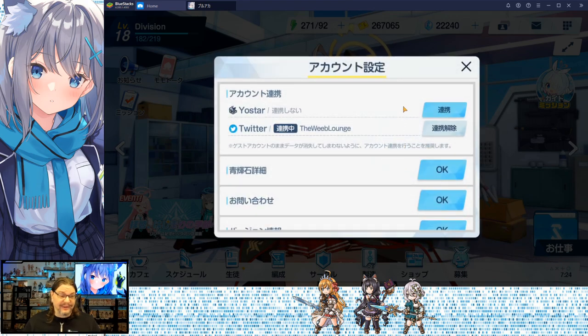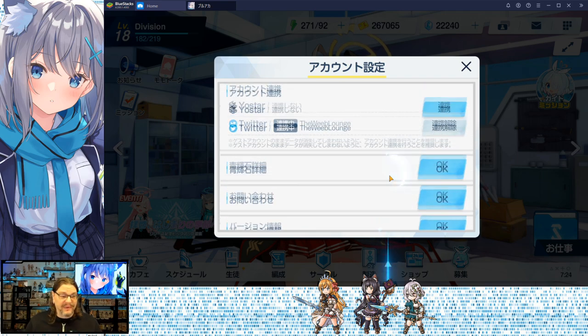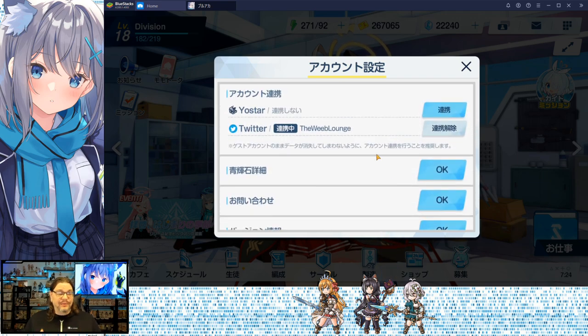The one on the right is account — this is kind of how you bind your account. You can make a YoStar account; I got mine linked to Twitter. For re-rolling, the Twitter method is the easiest. You log in as a guest, do your first few pulls, and if you don't get what you want, link it to Twitter, then immediately unlink it, close the game, and restart as a guest. Rinse and repeat.